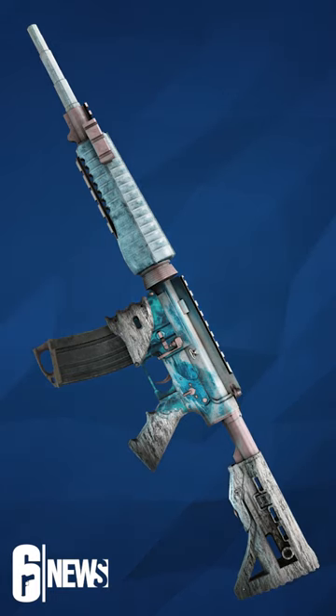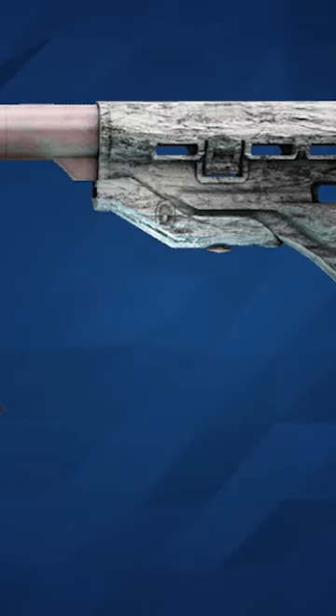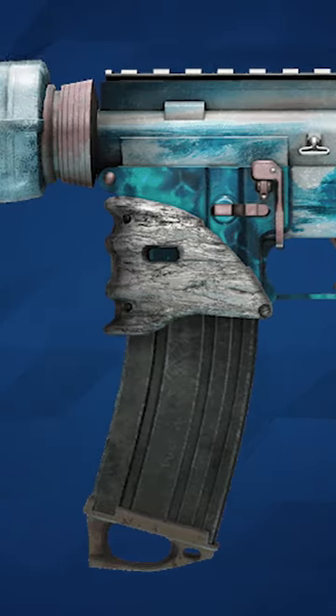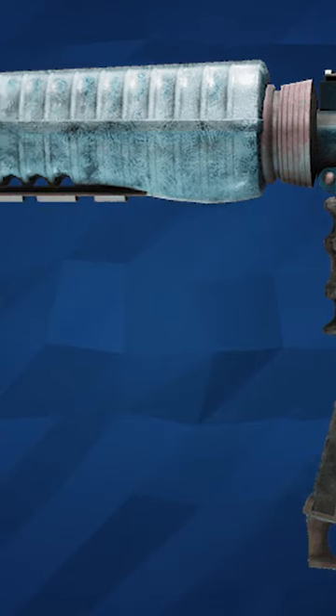This is Rainbow Six Siege's next seasonal weapon skin for Operation Deep Freeze, and it is called Superstorm. This will be part of a bundle called Sudden Glacier, which will include the weapon skin itself along with an attachment skin to match. It's also going to have the Icicle Overflow background and the Jewel of the Abyss charm.